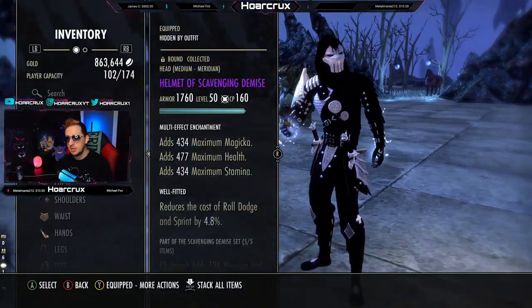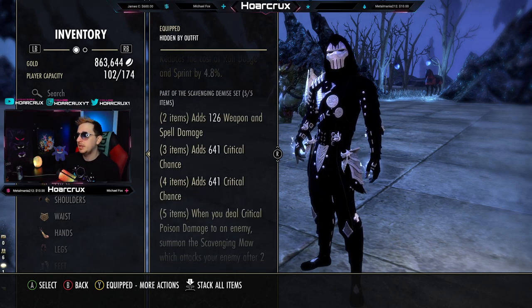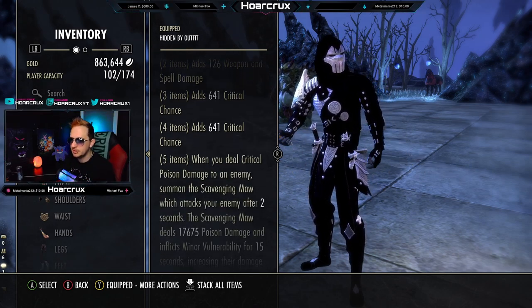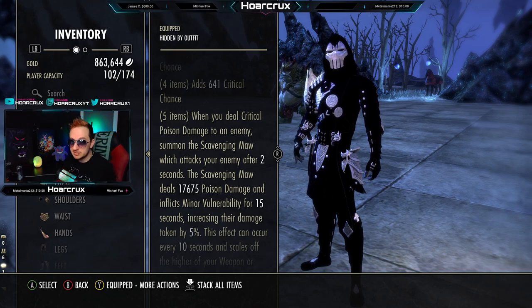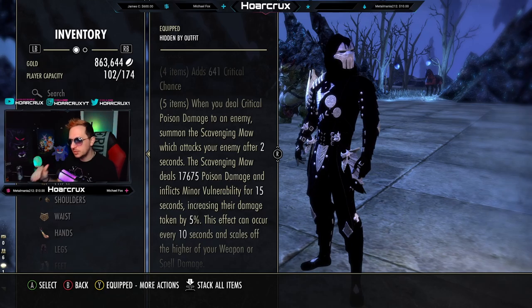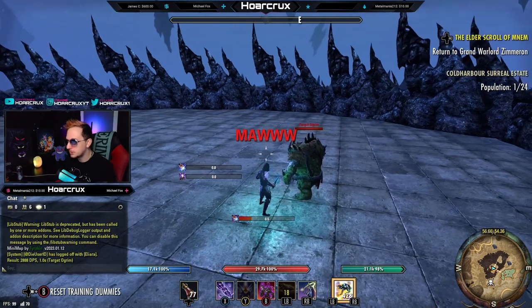If you're unfamiliar with what Scavenging Demise is — you get this from Malatar, a very painfully annoying dungeon to run — but you don't need the weapons, which is the good thing. The five-piece is what's going to make it really powerful: when you deal critical poison damage to an enemy, you will summon the Scavenging Maw.